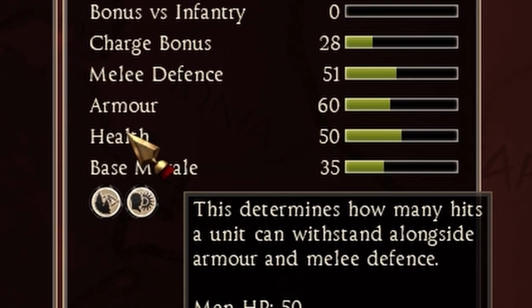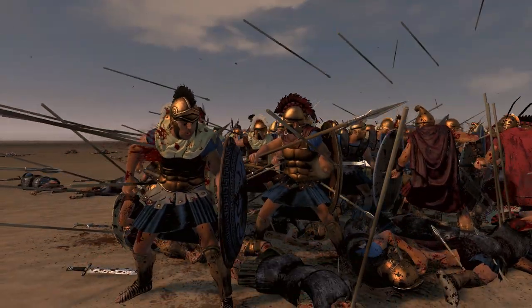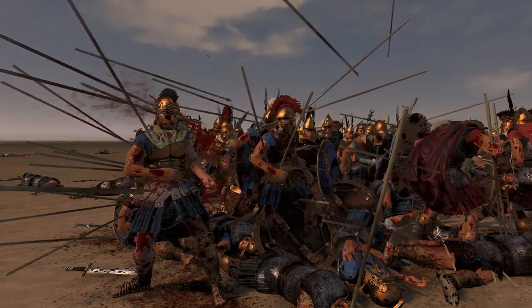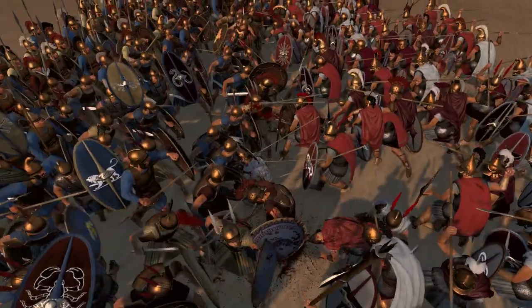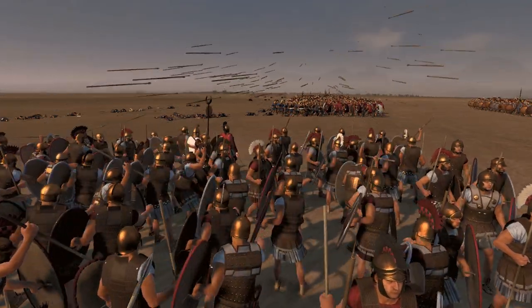Next we have the stat HP, also known as health. HP basically means how often you can get hit by a unit or by an enemy missile. The HP stat shows how tanky the unit is, together with the armor and melee defense. So having high HP is really important, especially against missile and pila fire.